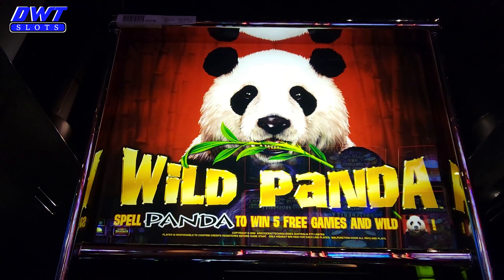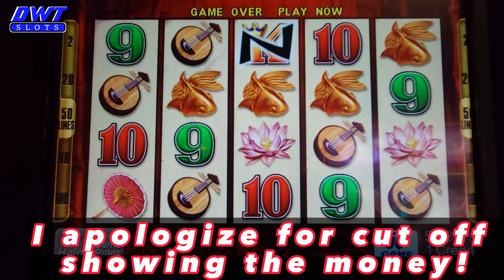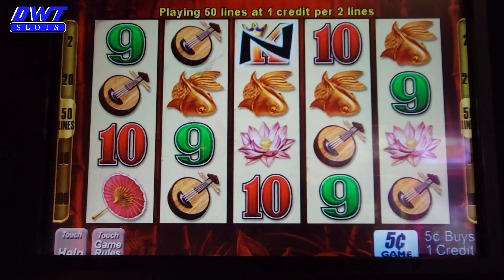I'm going to play some Wild Panda. This one's a nickel denomination only. I'm just going to do some low rolling — something I normally don't do. Instead of doing the 100 lines, I'm going to do 50 lines, which is 25 credits. I activated ten dollars in free play. I'm just going to play the free play money, one spin at a time and see what happens.